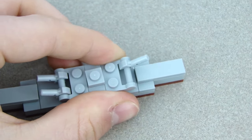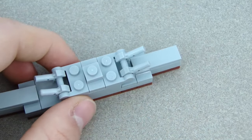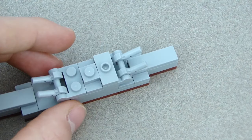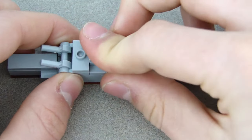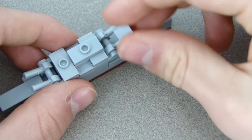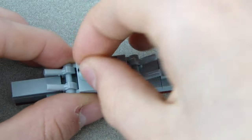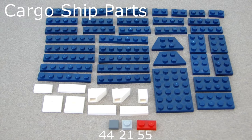Put it on and scoot it out to the edges. Then put three jumper plates on: one right there, one right there, and one on top of these two right here. Put the last two pieces on — the mini slope faces towards the front, and the antenna just sits right there. There's the battleship!